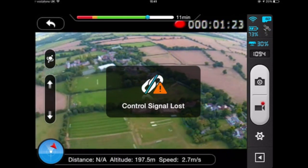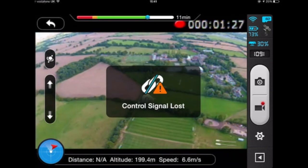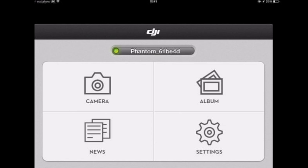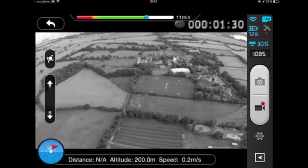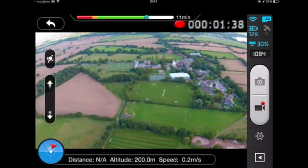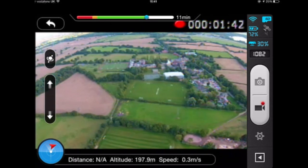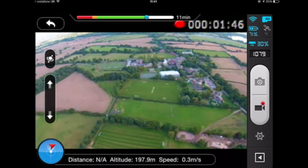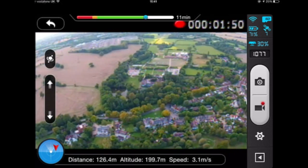I'm using the stock transmitter on CE mode and I've even lost control signal on FCC mode. Control signal loss again. I am in an open area so this is quite surprising and I've not gone that far, but I am fairly high. I can't actually see the quad against the grey sky. I do reposition myself to get as much control signal as possible. I've dropped to a satellite count of four — and it's back.